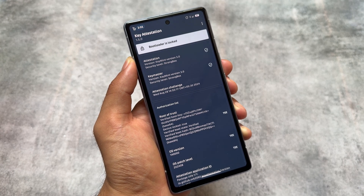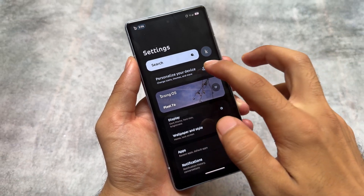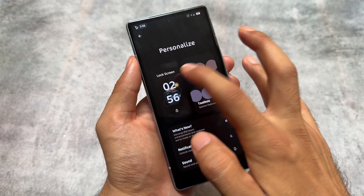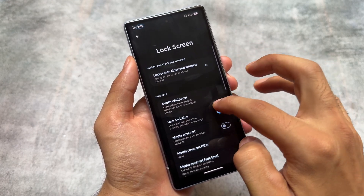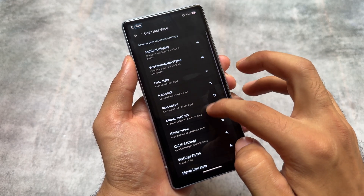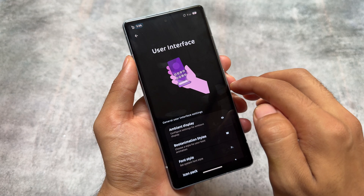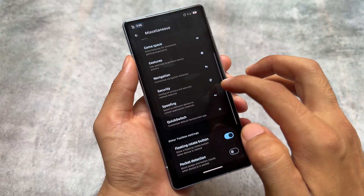Rising OS has so many great features and that's why you just can't deny using it on your device. Rising OS 5.0 final version, which I'm using right now, is also quite stable. That's one of its advantages — it's not beta anymore, it's quite stable.